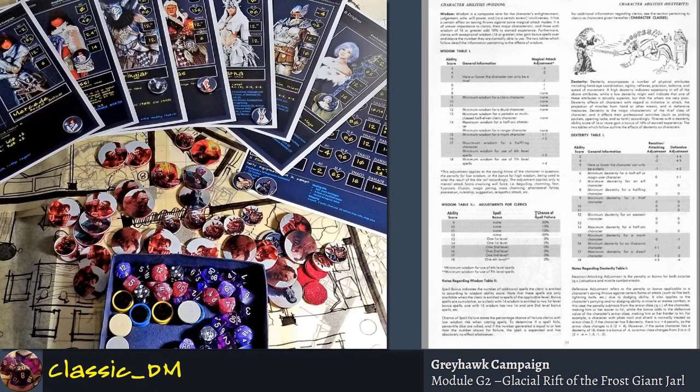First edition doesn't have skills. You don't have Spot and Listen and Heal and all that kind of business. You don't have self-healing abilities — it's very hardcore. But the ability scores are there for you to do what you want with them, and doing checks like that is a good way to handle those kinds of rules.